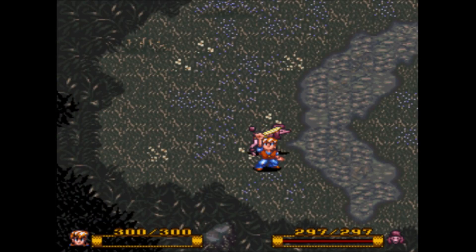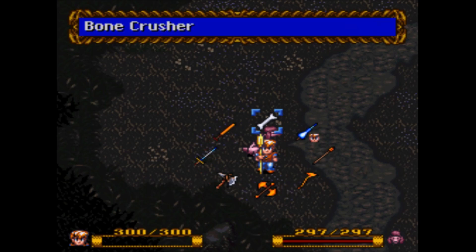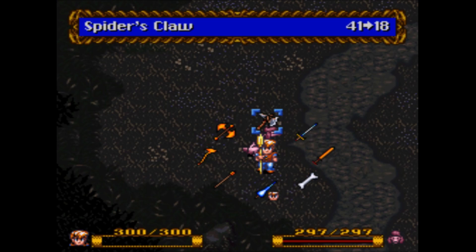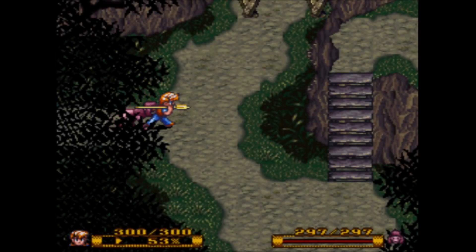I got fully healed and we get the Lance! What was the purpose of even getting the Crusader Sword? We literally just got it and now we have the Lance. Did we skip the axe? Normally it goes Sword, Axe, then Spear, but we just got the Sword one boss ago — we're not even out of the dungeon we got the Sword in. We should have gotten the Sword a lot earlier in the game.